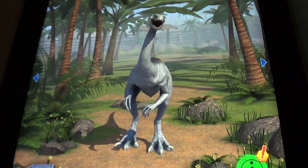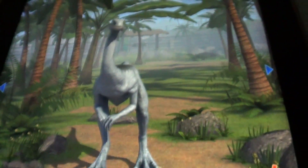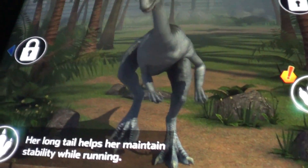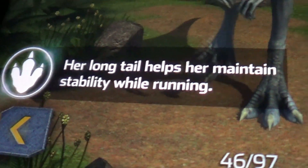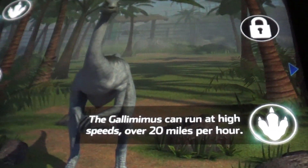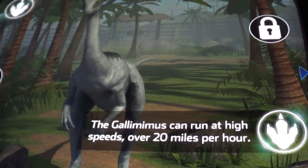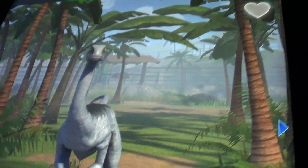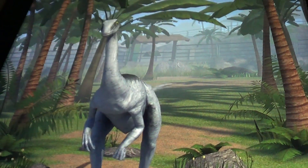The Gallimimus is 6 out of 8. That's very nice — it's light blue and lightish gray. Her long tail helps her running. The Gallimimus can run at high speeds, over 20 miles per hour. I'm going to do a quiz when I finish this.